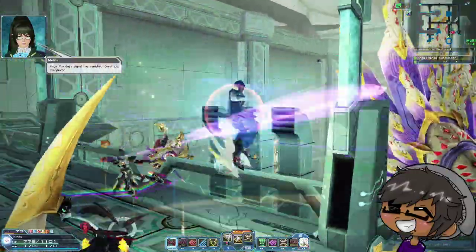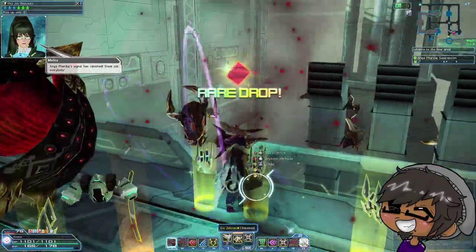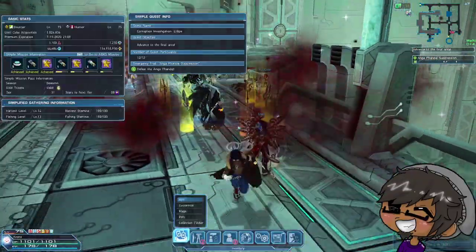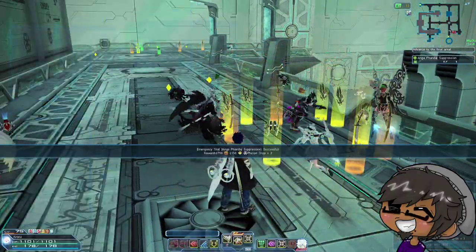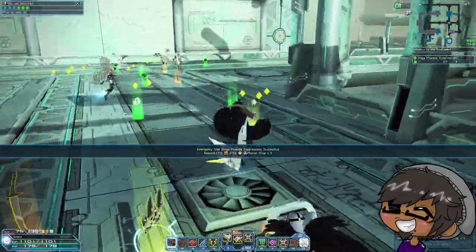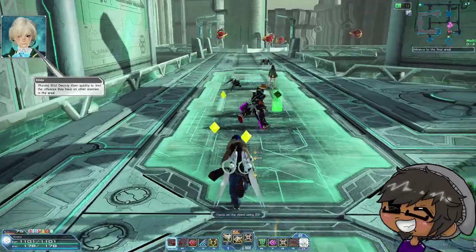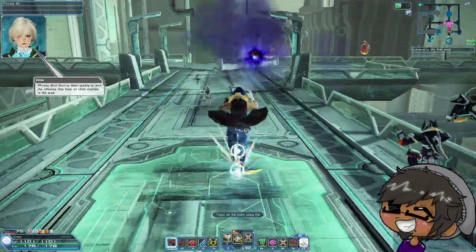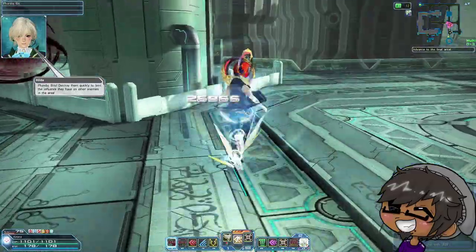We got a Geeks drop — it's a Geeks double saber. Funny enough, I was thinking about trying fighter next as the class we cover on the channel, so that might have saved me some money. Actually, I think these are extremely cheap, so maybe not.